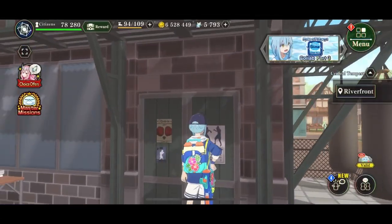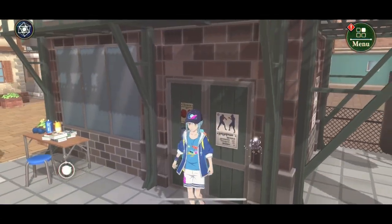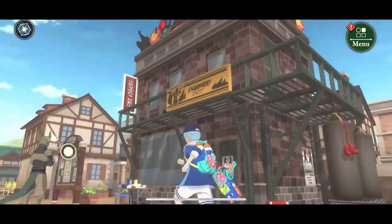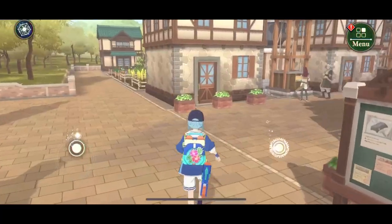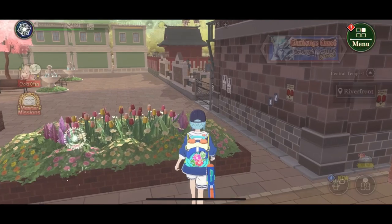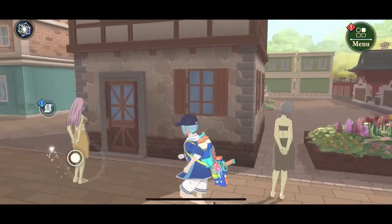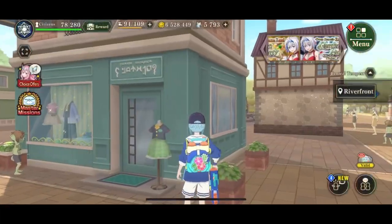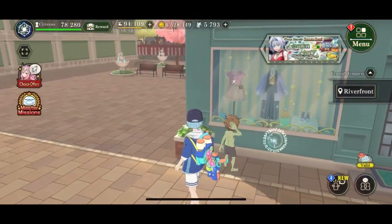That's nice. I just wish we could go up on the balcony, which a few of the other buildings can do. Behind the building here we have a flower, nothing special. Then this is another house. And lastly, we have the clothing store, so we can buy stuff.